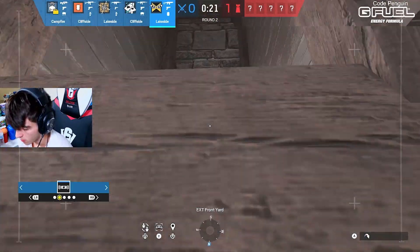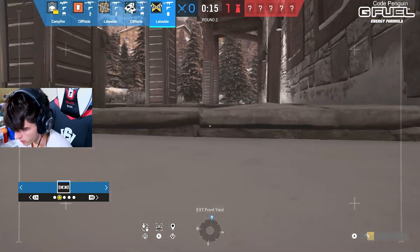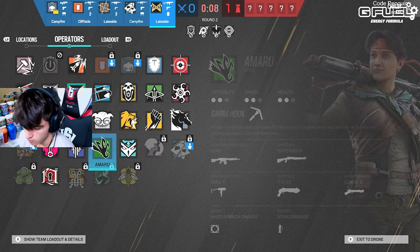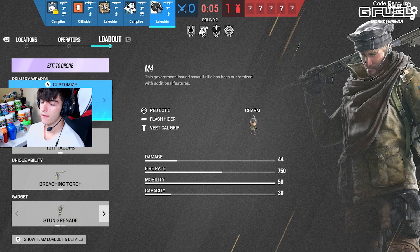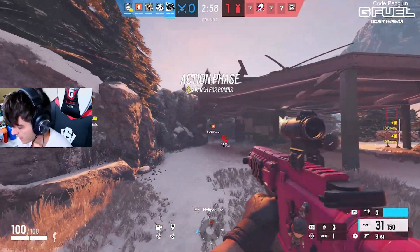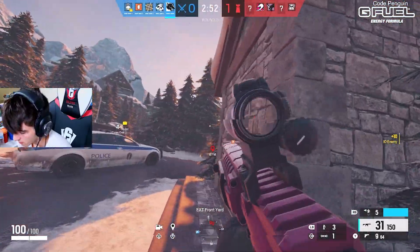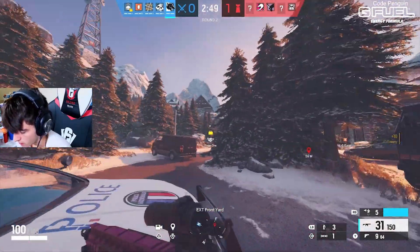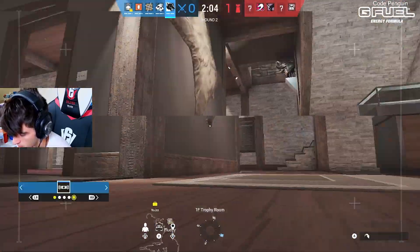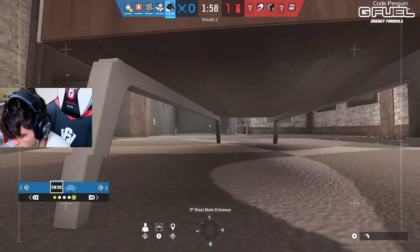Downstairs is an easy push. We have a Nomad, an Ace, a Twitch, and a Thermite — so I can safely play IQ. I'm going to take Maverick just in case they have a Bandit or anything. I put the 1.5x on — why is this scope on? The scope isn't bad but it's not a 1.5x. I don't want to have all this utility and then not be able to open a wall if it's muted or bandited. I'm going to leave my drone back here and watch flank.